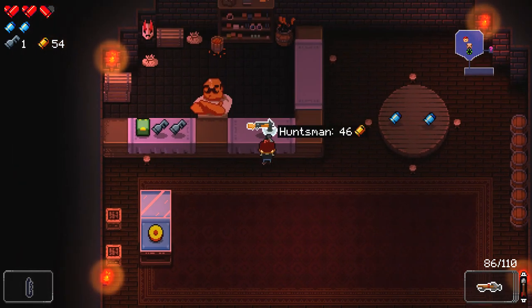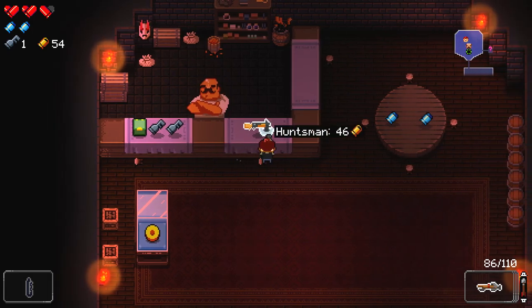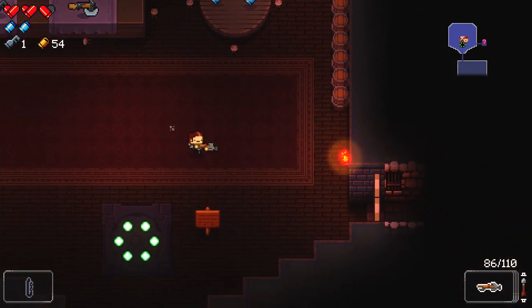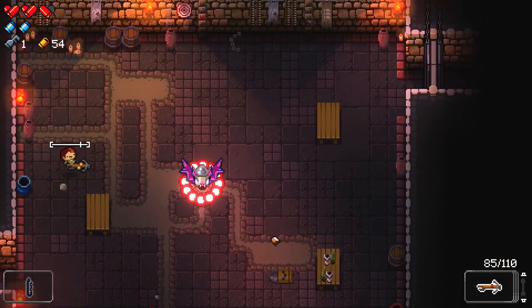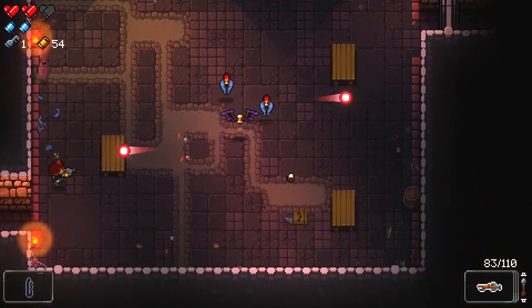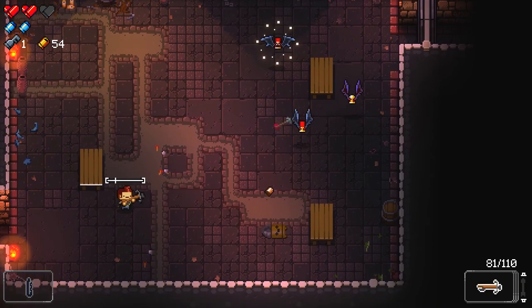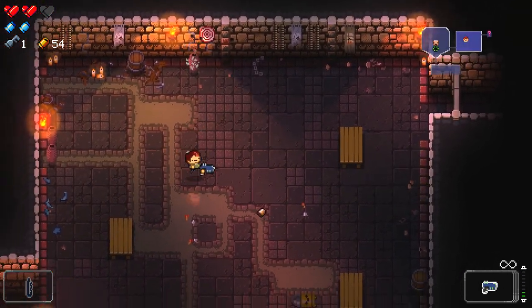We've got the Huntsman — it's a shotgun with an axe attached to the end of it. We've also got a few extra keys and a bit of extra ammo here. You could afford the Huntsman, but personally I like to explore the levels in their entirety before I buy anything from the shop, because you never know what you're going to run into or how much damage you're going to take.